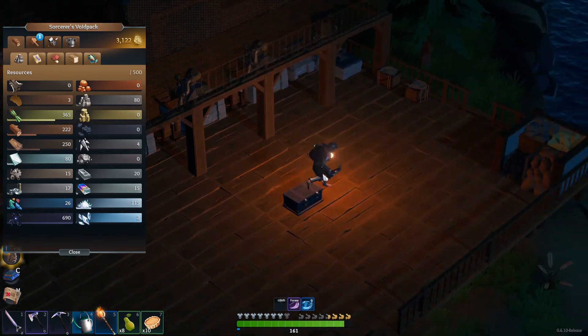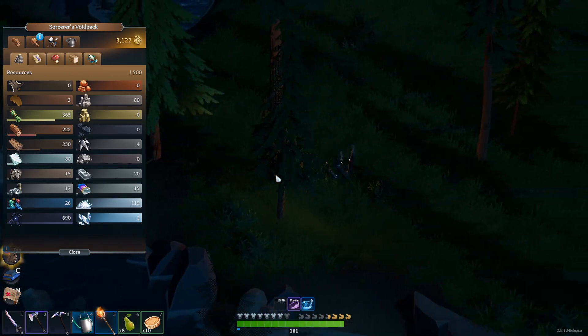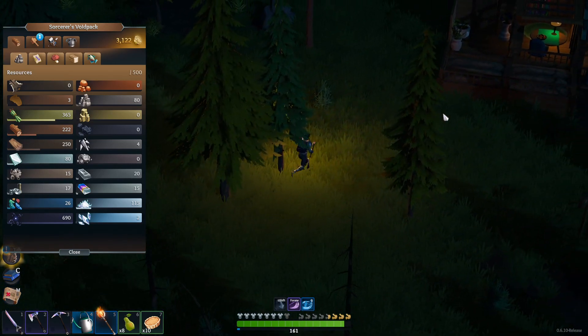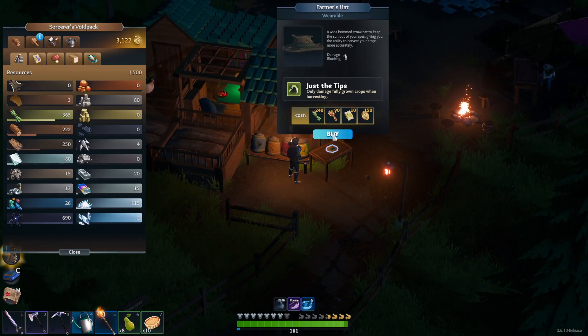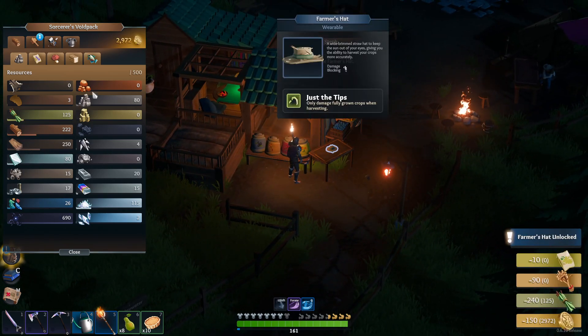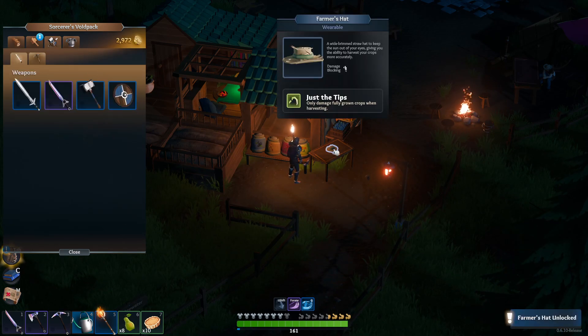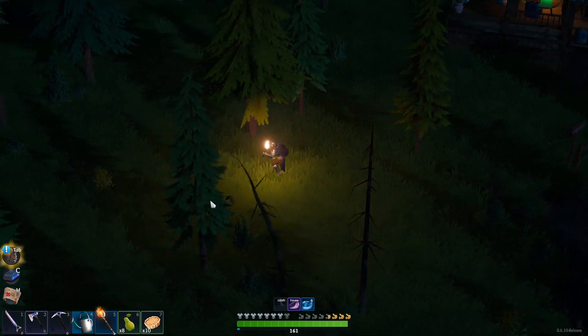Let's go over here and buy that one item I really want to make my farming life easier — the hat. Nice, I got that. Now, what else did I need to do?